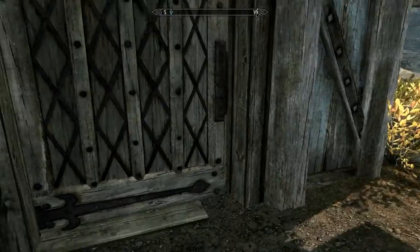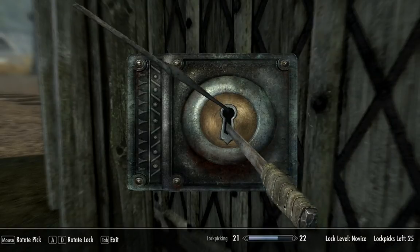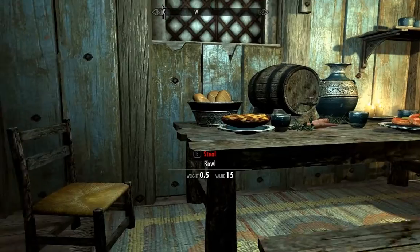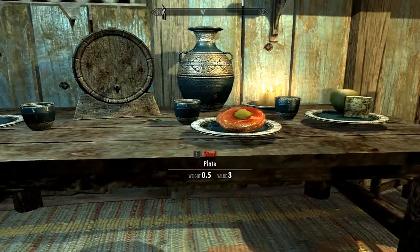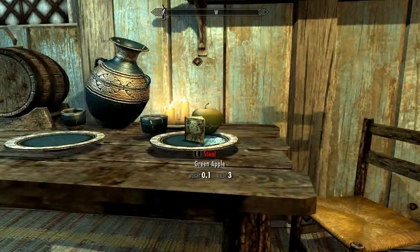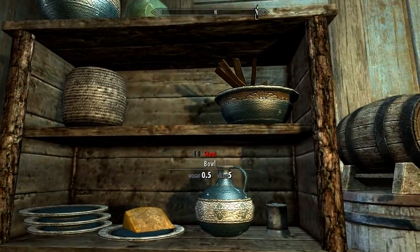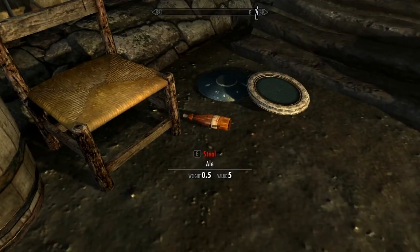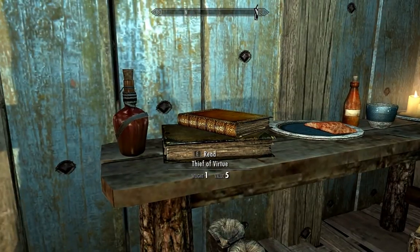Let's pick this lock — there we go, easy, didn't even lose a lockpick. Let's quickly rob their house. Apple pie, carrots, boiled cream treats — delicious. These cups are kind of valuable too, but I don't try to grab too many of them because we still need to find a merchant who will buy our stolen goods, which I'll be covering because that's an important part of all this thievery.